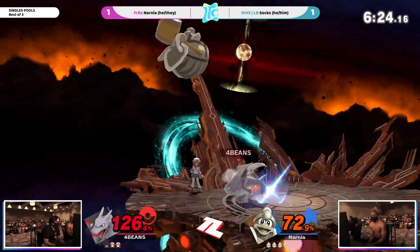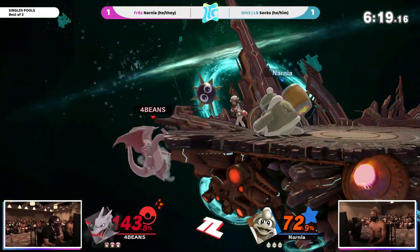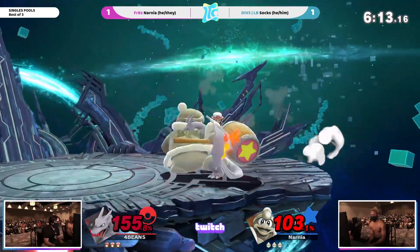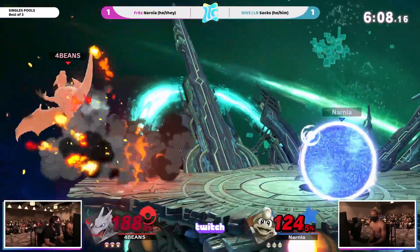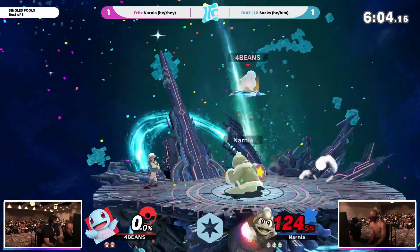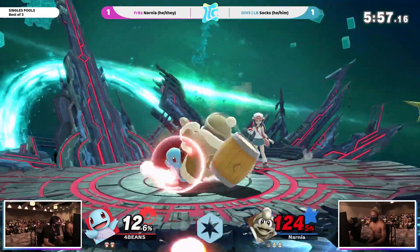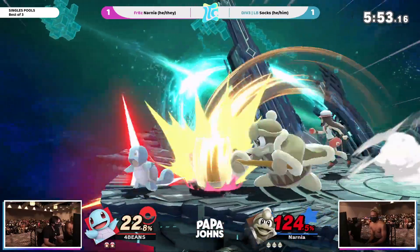Sox was able to get some early stocks. Big commit — but Charizard's a big boy, very thick. At 103, it is going back and forth. Not going to die off the top right there. He gets on my nerves so much — I'm sorry. There's a lot of reading. Might have been in braille. Playing Smash by braille.